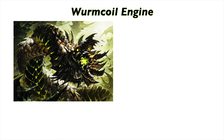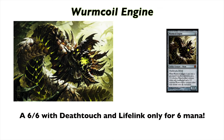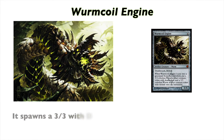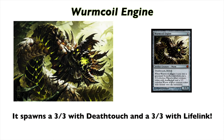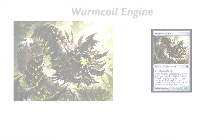Wurmcoil Engine seems like a fun card. It's a 6/6 with Deathtouch and Lifelink for six colorless mana. When it goes to the graveyard, you get a 3/3 with Deathtouch and another 3/3 with Lifelink. This can be really strong because you have to kill Wurmcoil Engine along with its spawns more than once, and its ability may pose as a major threat against your opponent.